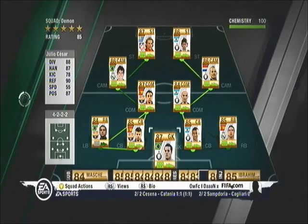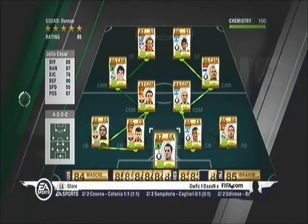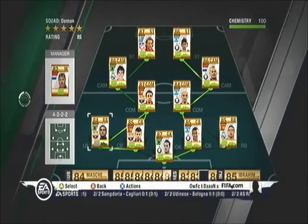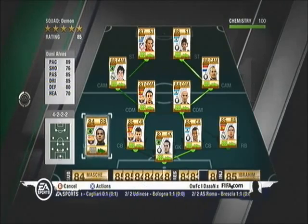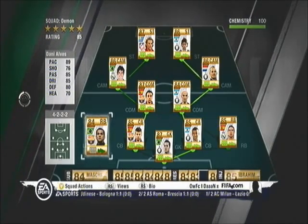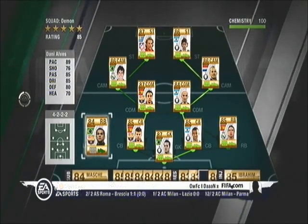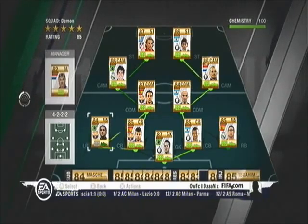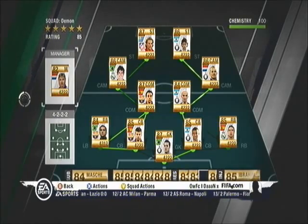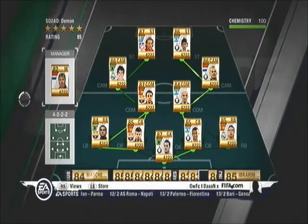Under each player's face is a boot icon, which is gold showing that he likes the position. That's the same for all players apart from Dani Alves, because he's a right back playing left back. He's still got a duller colour boot icon, showing that he doesn't fully like the position but doesn't mind it, so that'll keep your chemistry decent.